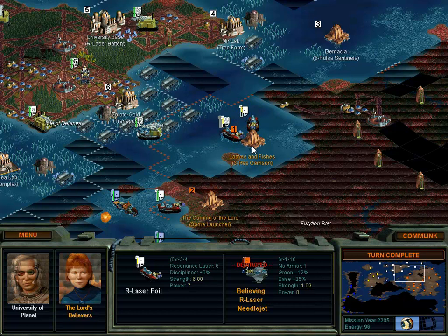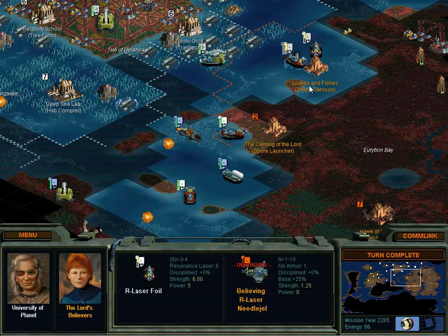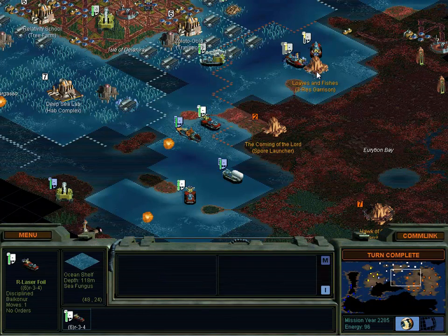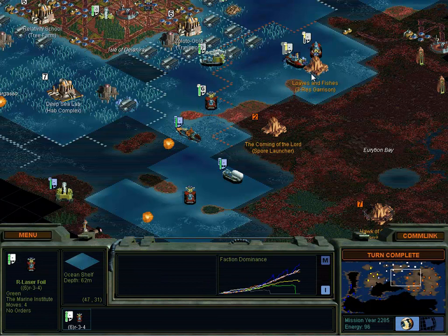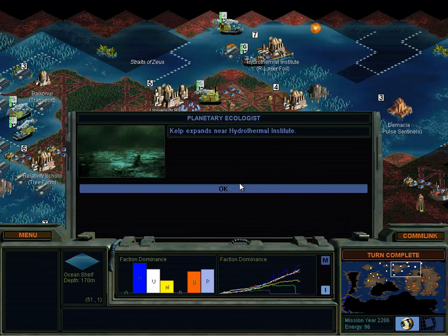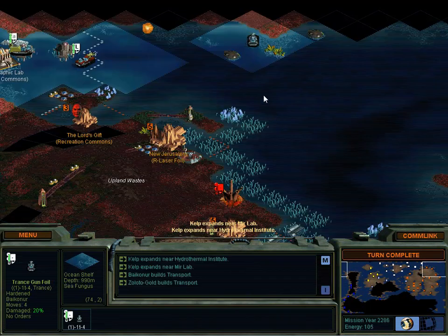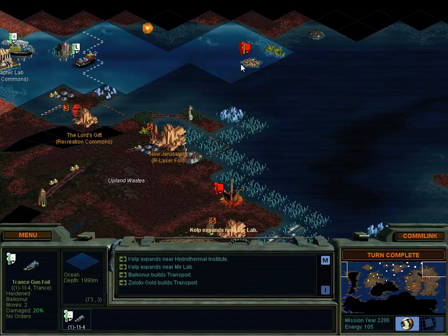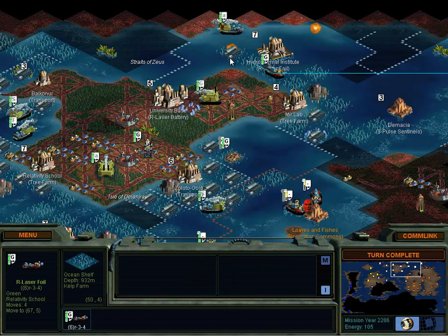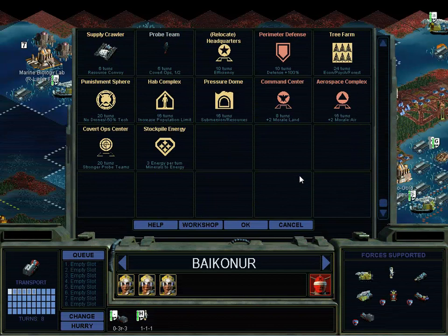Oh my god, she moved like all her jets there. Well, at least we're destroying their army, but wow - at what cost? I'm going to move my other foil over this way. And you just park. Turn complete. Production complete. Indigenous life force. That's not good. I'll lose this. Well, maybe it's okay. We'll see. You definitely tree farm because there's a lot of forest around.